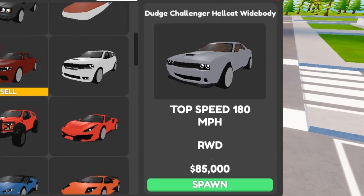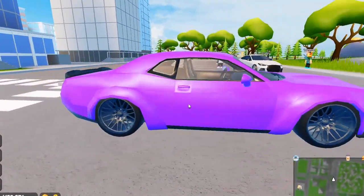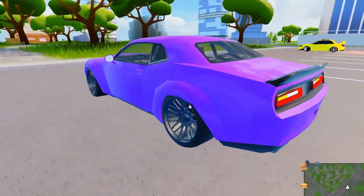A Dodge Challenger Hellcat Whitebody — 180 miles per hour, rear wheel drive, 85k. It is supercharged, very quick, and I love it.